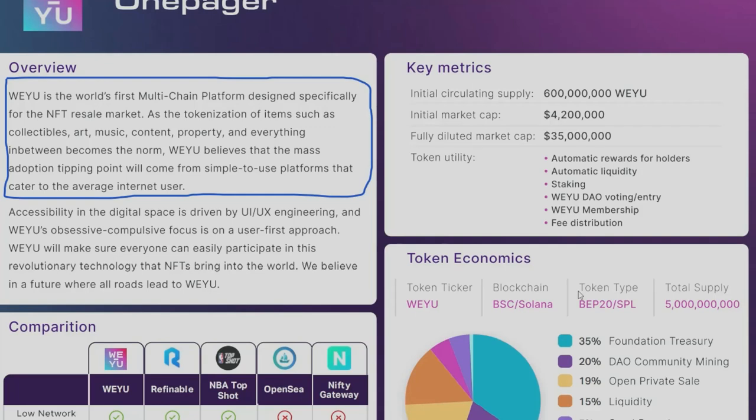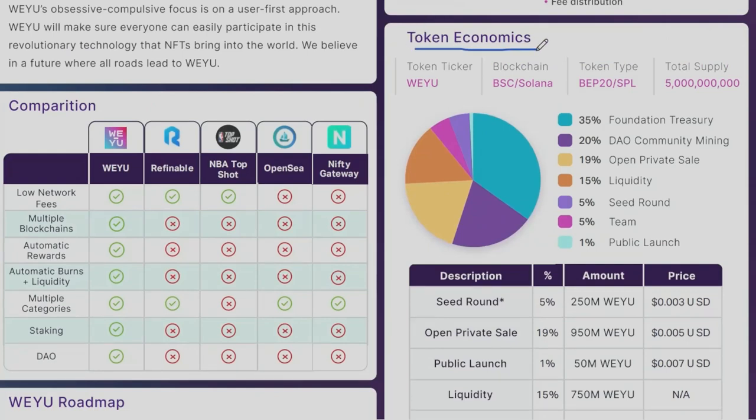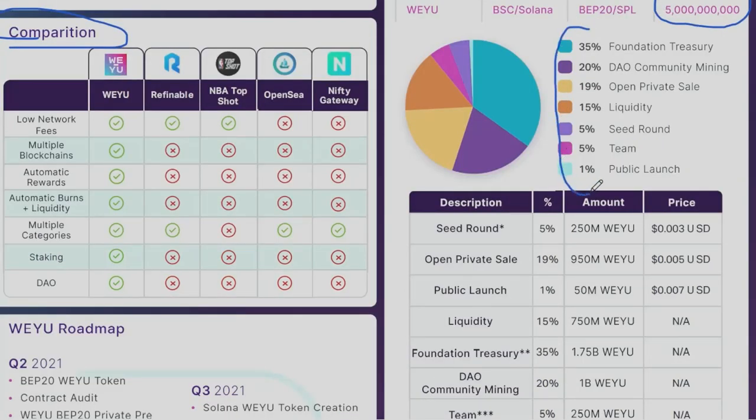It is designed specifically for the NFT resale market. As the tokenization of items such as collectibles, art, music, content, property, and everything in between becomes the norm, Wii U believes the mass adoption tipping point will come from simple-to-use platforms that cater to the average internet user. Key metrics include an initial circulating supply of 600 million Wii U tokens, an initial market cap of $4.2 million, a fully diluted market cap of $35 million, and a total supply of 5 billion tokens.